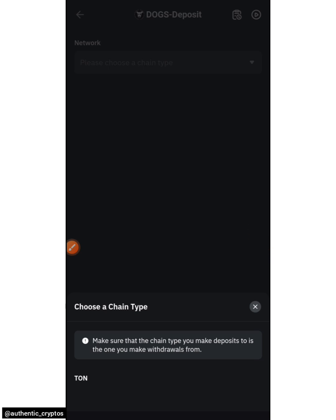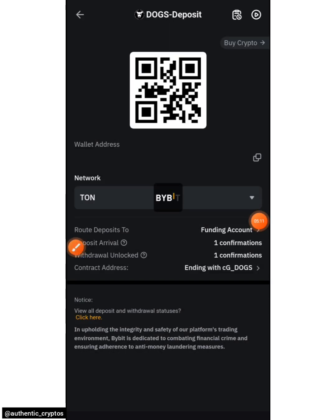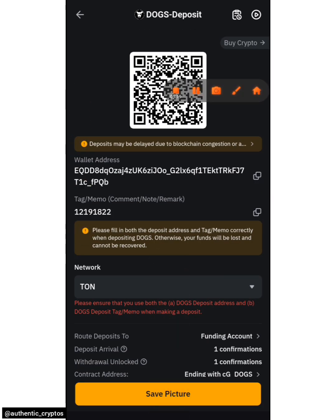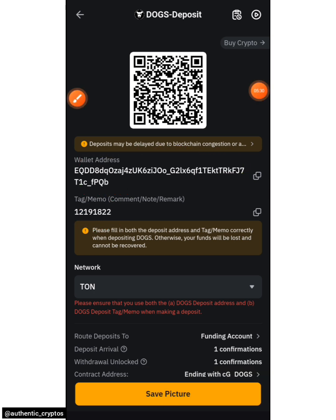Choose TON as the blockchain, then click OK to accept it. This is what we should be copying: the first one is the memo — ending with 'TuTu' — and the second is the wallet address. Since my network isn't that strong, I'm going to copy everything at once. Take note of what you copy. I'll copy the memo first, ending with TuTu, and the address last.